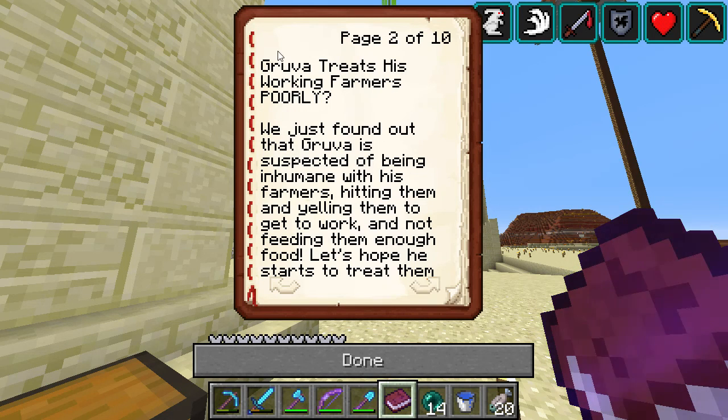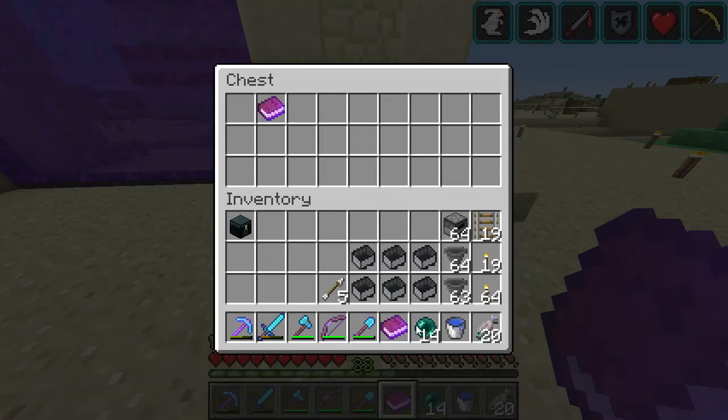So I'm looking forward to this. But this headline says - Groover treats his working farmers poorly. I would say they're very safe, but you know. We've just found out that Groover is suspected of being inhumane with his farmers, hitting them and yelling at them. We won't read the rest of that one - that one we'll save for another day.